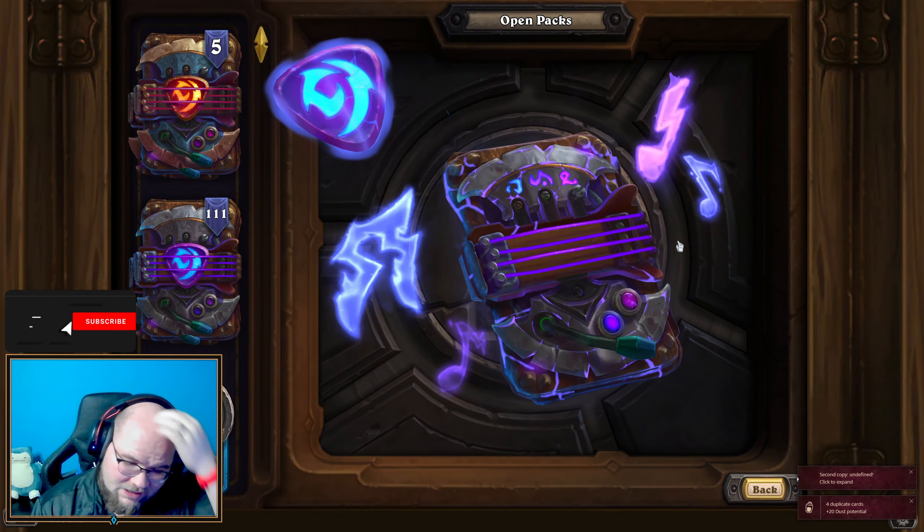Two golden commons in there — nice! My card tracker must not be updated with all the new cards, since it keeps saying 'undefined' whenever I get something new. Also noticed I must be mostly missing legendaries because I stopped getting those pop-ups indicating I have all the cards from a set for each class.